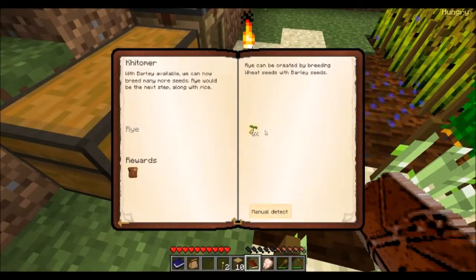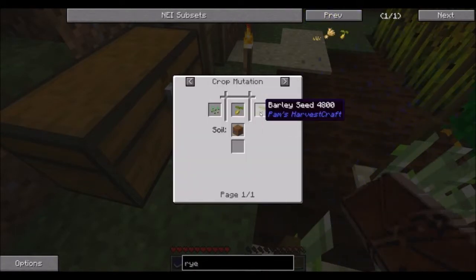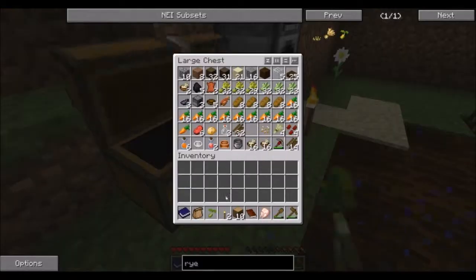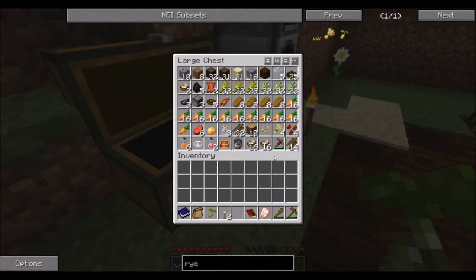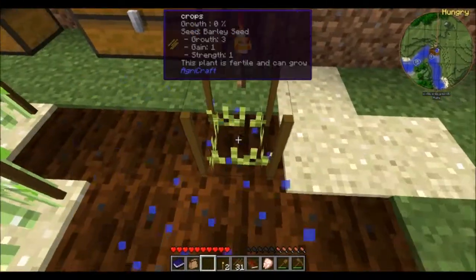With barley available we can now breed many more seeds — that would be the next step, along with rice. So we gotta get rye and rice. Let me check — rye seeds, seeds and barley seeds. I did not throw out the barley ones.